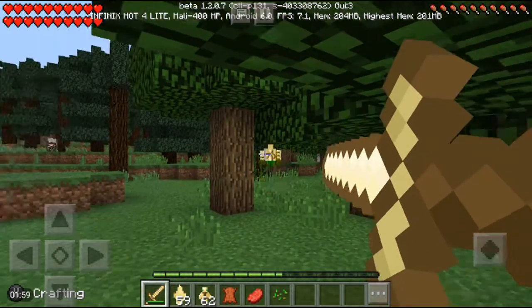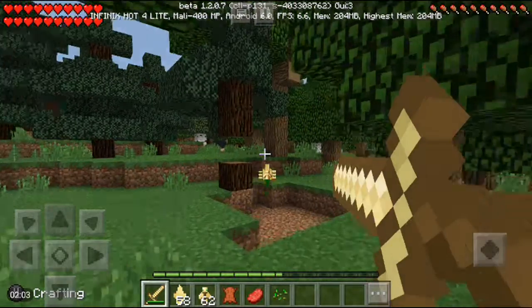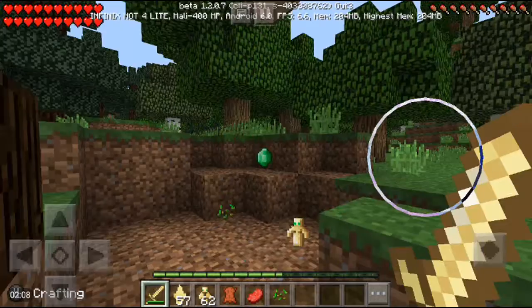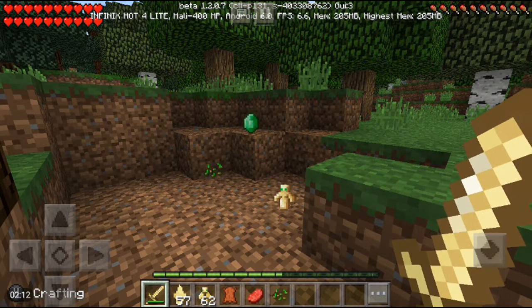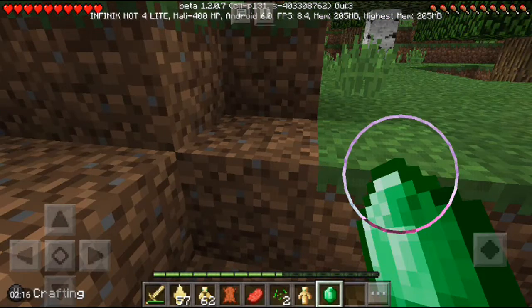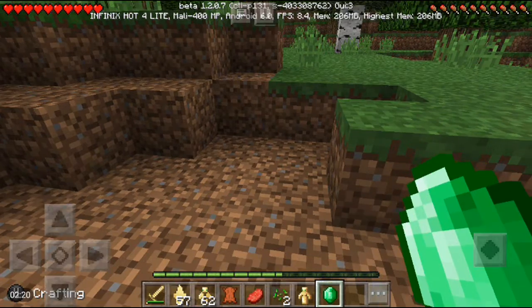The bow is pretty strong too. When you kill this mob it drops the totem of undying — the name of this item has to do with the totem of undying. It's just epic, and that's pretty much the overview of this addon.